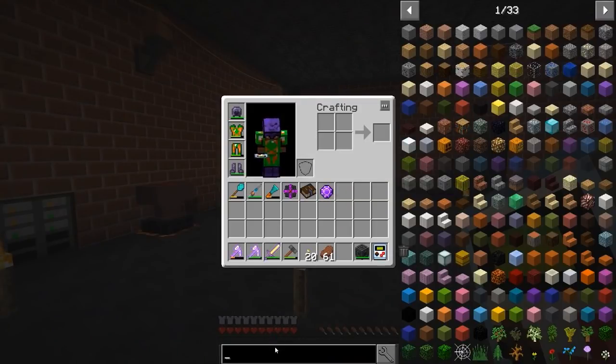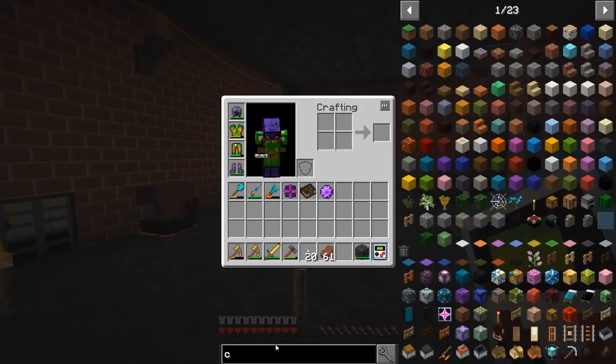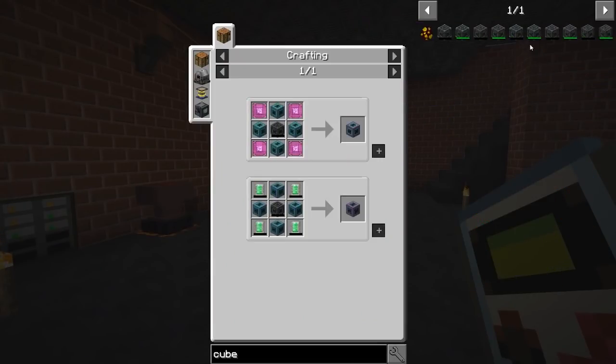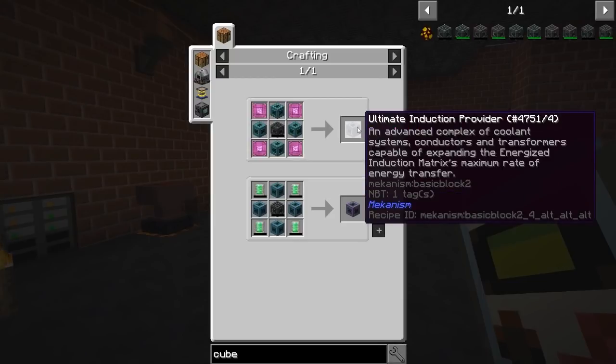What is this fanciest energy storage cube? This is from Mekanism — the ultimate induction provider. Output of 13.1 million RF! An advanced complex of coolant systems, conductors, and energy that is capable of expanding the energized induction matrix's maximum rate of energy transfer. Holy good lord.